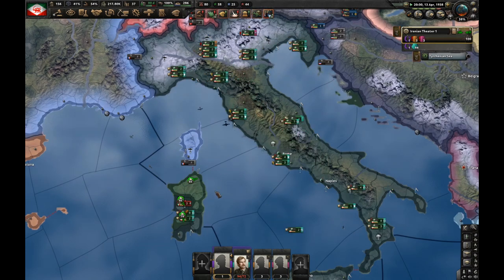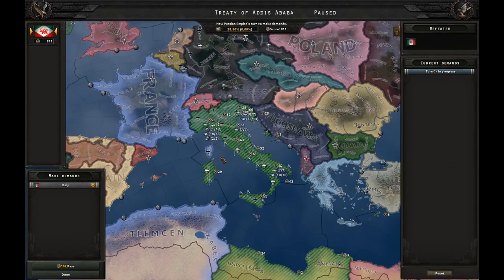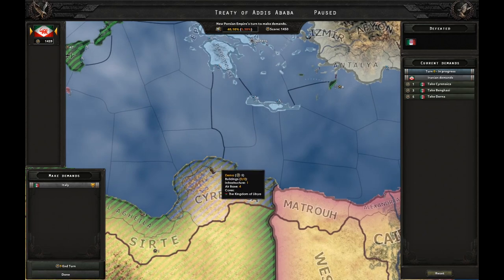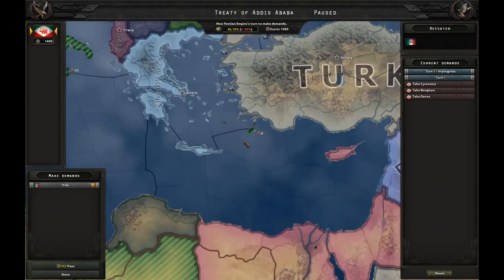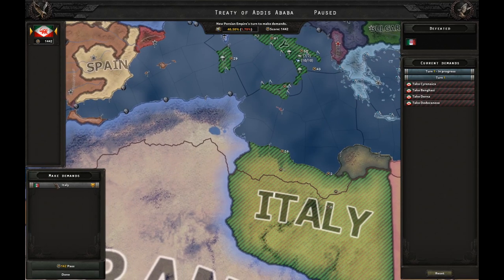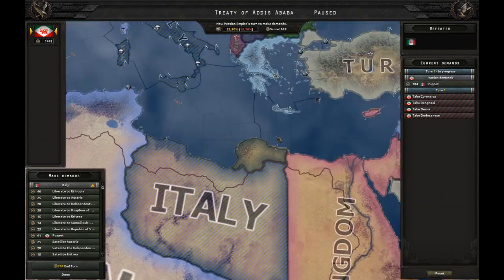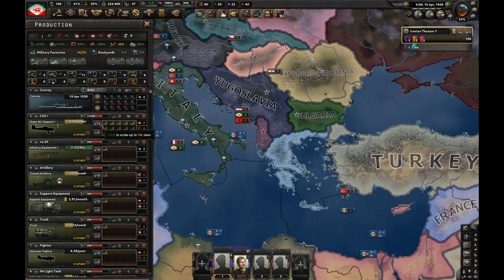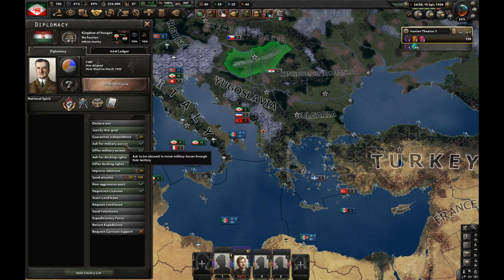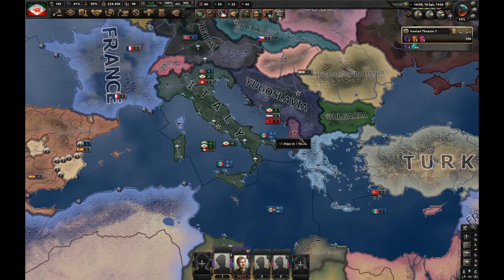They'll be in a peace deal in just a few moments. In this peace deal I'm going to take these three states of Libya. I don't need anything else from Italy — I'm just going to puppet them; they can even have the rest of Libya. Now we've got tons of factories, which means we can produce tons of equipment. I'm also going to ask Hungary for military access right now.